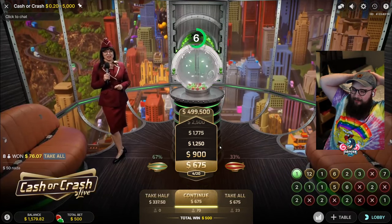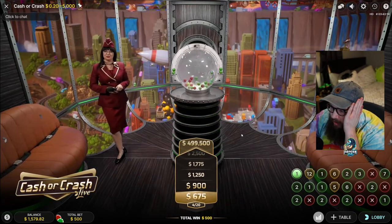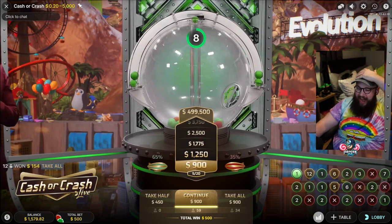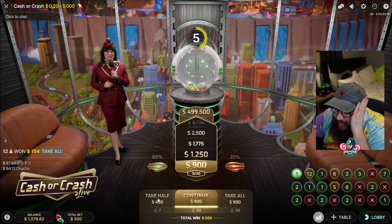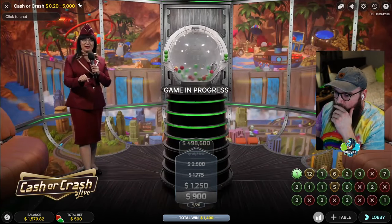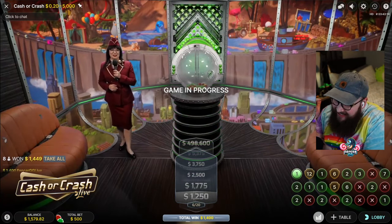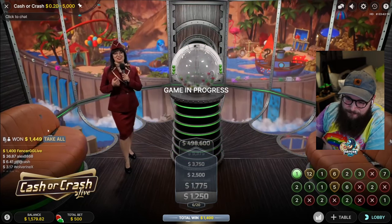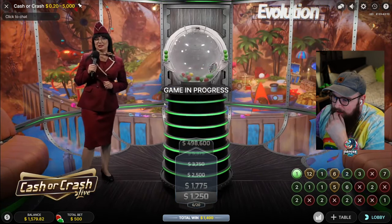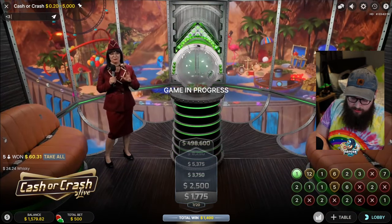Dude, $675 is what it's at right now. We'll go one more round and then we're taking all of it. There's a lot of greens but there's also some reds — $900! I say we take the $900. Let's go — that's $1400. There's a lot of reds but also some greens. This is such a good game. Look at that, $1400. That might be a red — oh my god, great session.